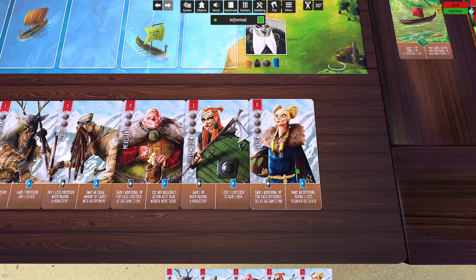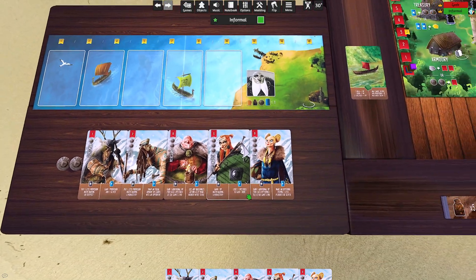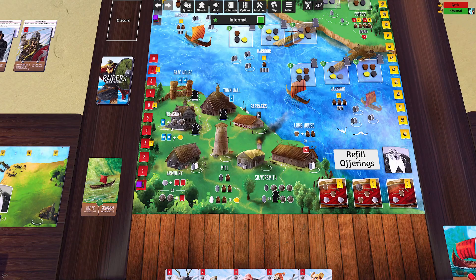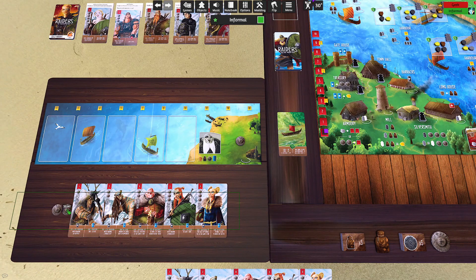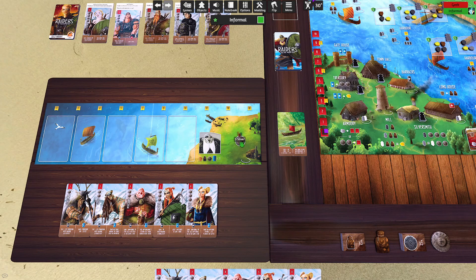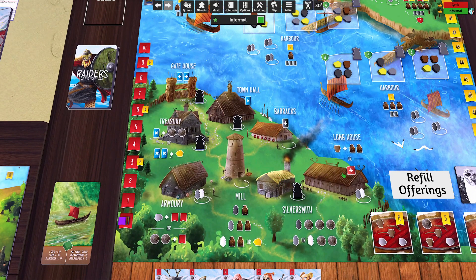These cards give abilities like paying one less provision when raiding an outpost, or one less when raiding a monastery — but those aren't things I'll be doing early in the game. One gives one additional victory point for every livestock at the end of the game. By and large, none of these are great cards to bother with right now, so I'll invest in some silver — I'll go to the silversmith and get three silver, plus my two starting silvers for a total of five.